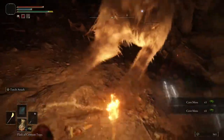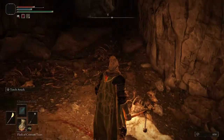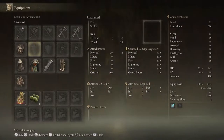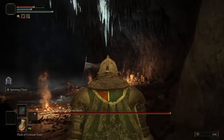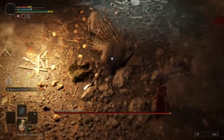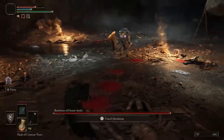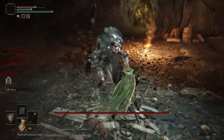Let's traverse the mist - Beastman of Farum Azula! I started the boss fight by hitting the wrong button. I was pretty sure I equipped a shield but I just unequipped my torch. Oh, there's my shield. That meat cleaver is not gonna feel too good.